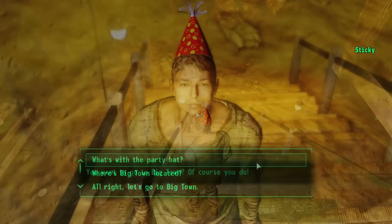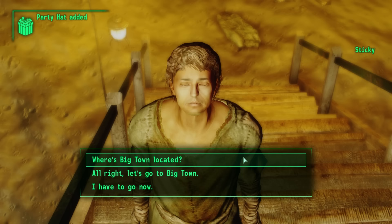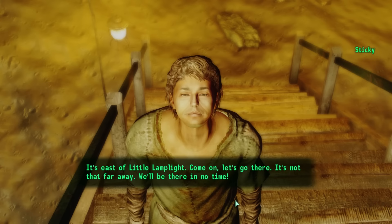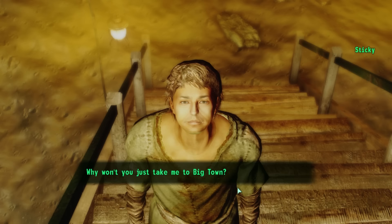We ask Sticky about his party hat: 'Oh, I forgot I had that on. It was from my birthday. Here, you take it — I don't want it anymore.' He gives it to us — it's just like the party hat from our 10th birthday. He also tells us Big Town is east of Little Lamplight and marks it on our map. But instead of going right now, let's explore Lamplight Caverns first.